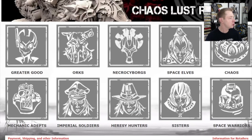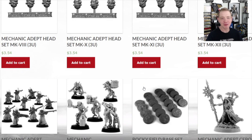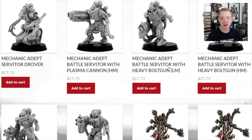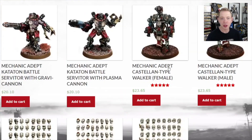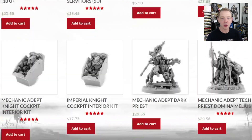Scrolling down, we want to look at the Mechanic Adapts range. If you haven't seen it, they have a bunch of cowboy-hatted, cybernetically enhanced humans which are pretty cool, and even some Martians. They also have some sets of servitors. Further back they have whole kits including the Castellan robot heads, if you don't like the big chrome domes.